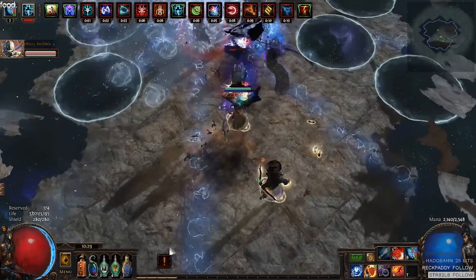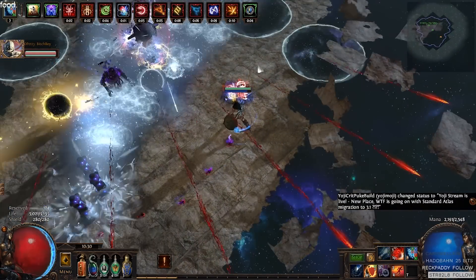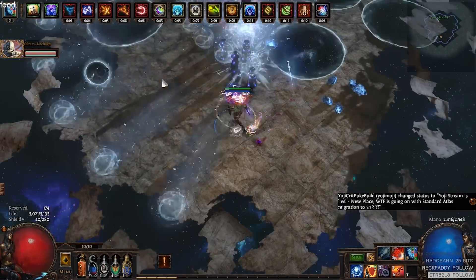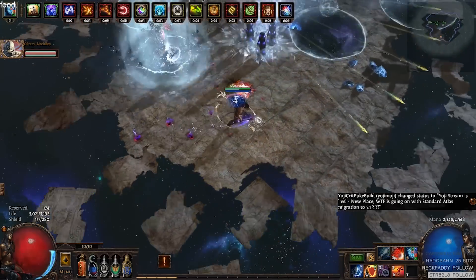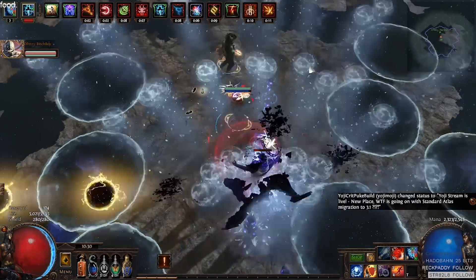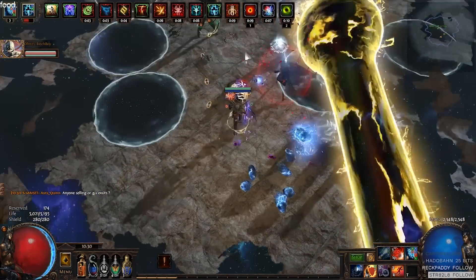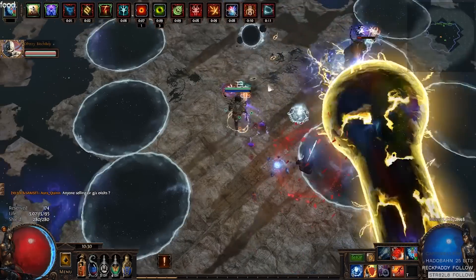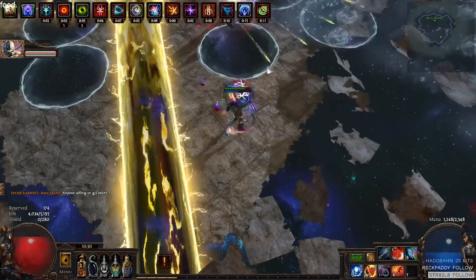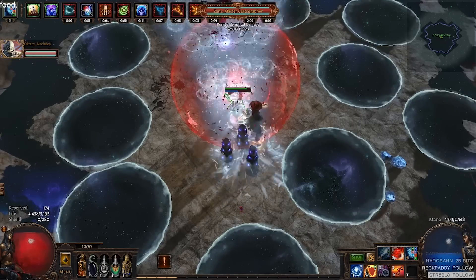Also in the description, I'm going to put down some other league starter guides from Waggle and Tark because they're really good — after watching both of those videos, it made me want to play those builds. So guys, this is the Frostbolt Totem Ascendant build. Thanks for watching, and I hope to see you in Abyss League.